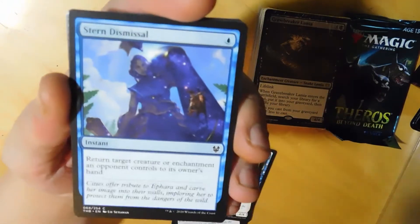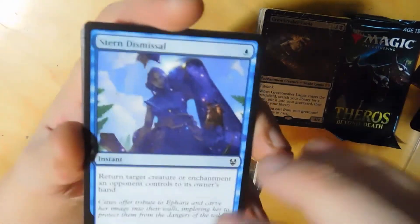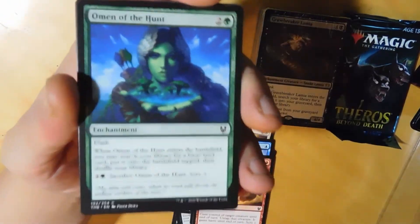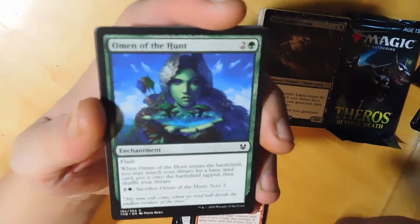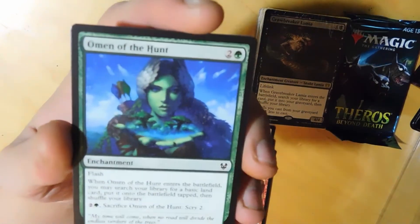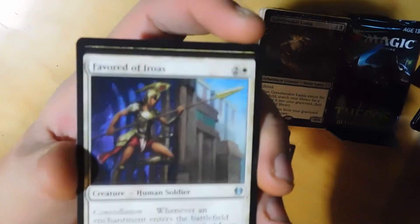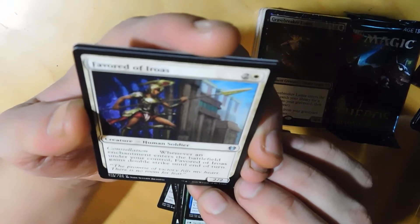Captivating Unicorn. Stern Dismissal - return target. Black-blue - I think if I did come back to play it'd have to be black-blue again. It's just control - especially when you leave your islands untapped and scare the person across from you. No Betrayal is sorcery - they don't have instant sorcery anymore from what I understand. Omen of the Hunt. Threnody Singer. Favored of - I don't know - constellation: whenever an enchantment enters the battlefield under your control, the creature gains double strike until end of turn.